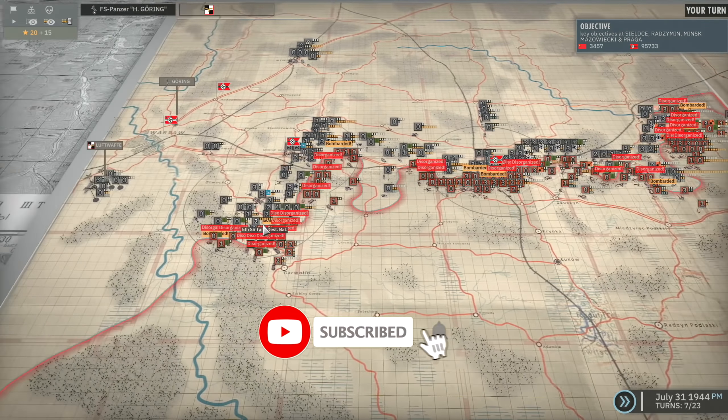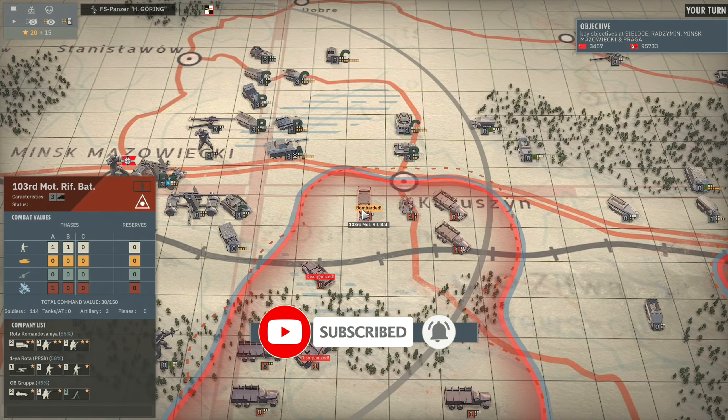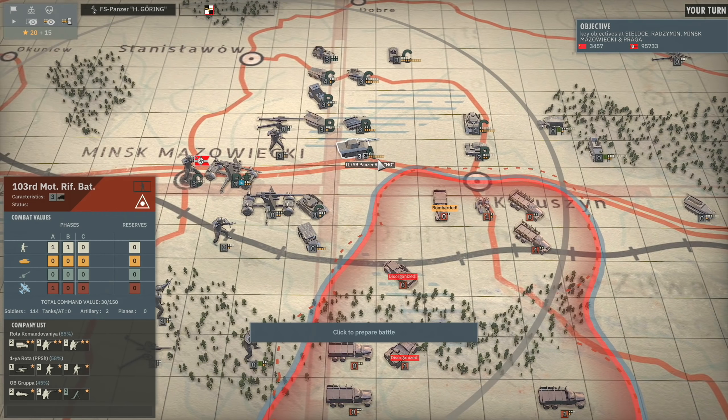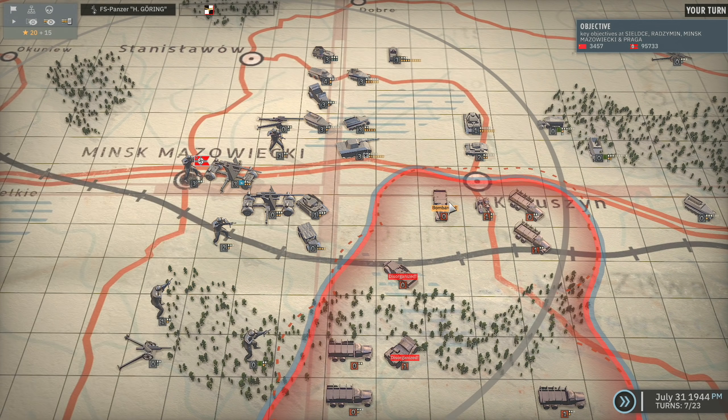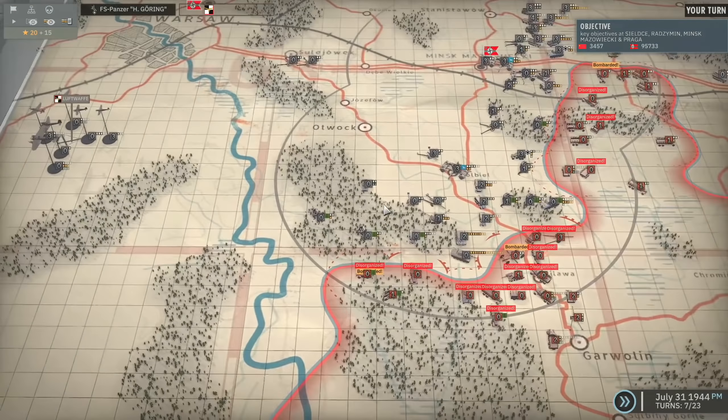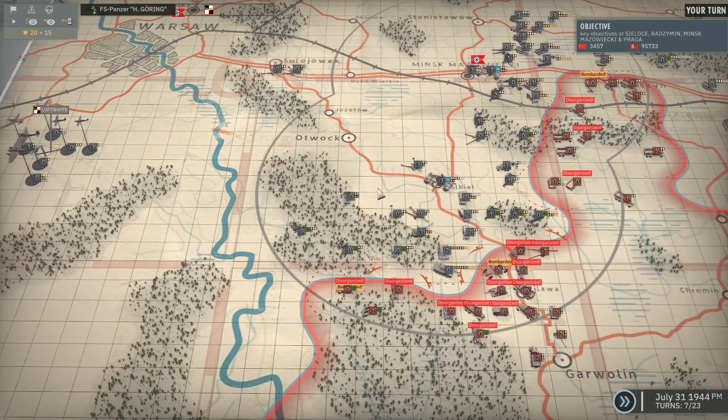I'm not sure there's much else left to do this turn. I could attack the 103rd Motorized Rifle Battalion with the 2nd Battalion of the AB Panzer Regiment, Hermann Göring, but it is a bit unnecessary. They are bombarded, they're not going to be able to do anything. There's nothing to do on the left side — this is all well defended, although we kind of broke our defences and started charging forwards.